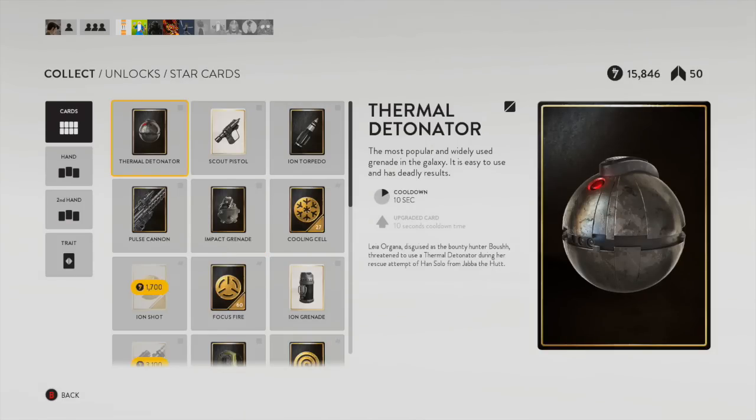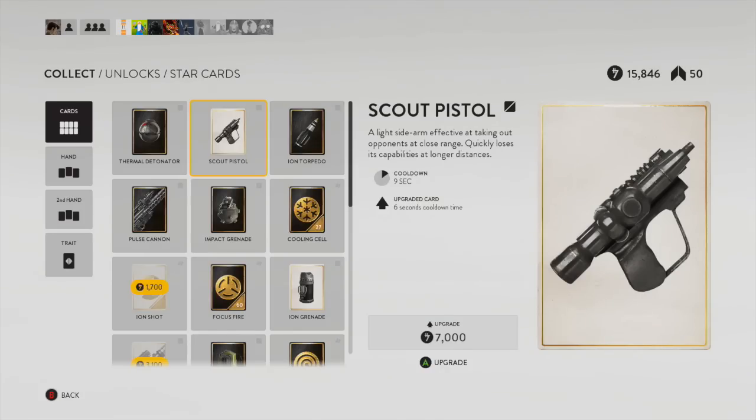Next up is the scout pistol. In my mind this thing is just as good as a DL-44 pistol that you can have on all the time, so I really just don't see much use in having that. Mind you, you can unlock this item very early on for very cheap, so you can have an extra toy to play with very early on in your career.